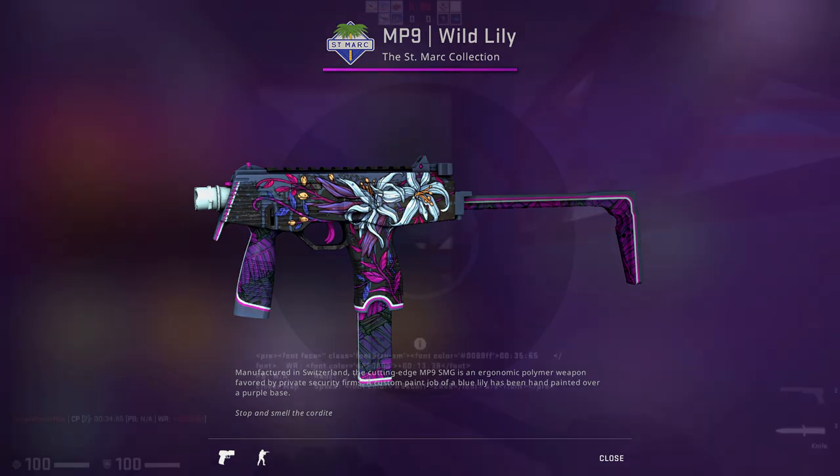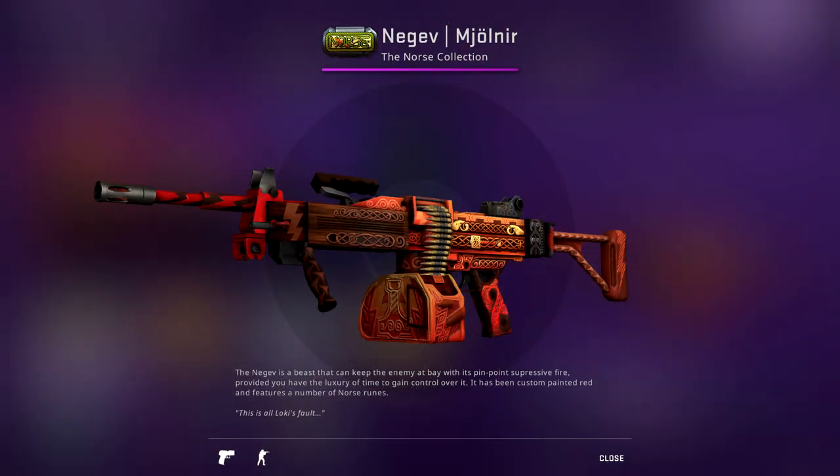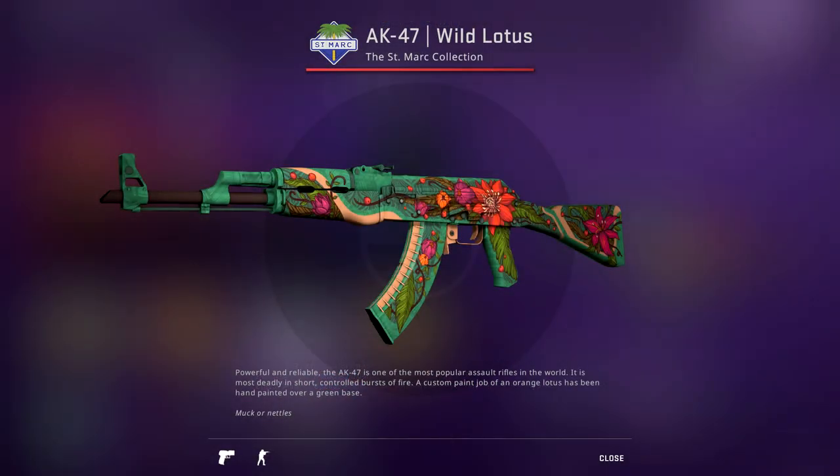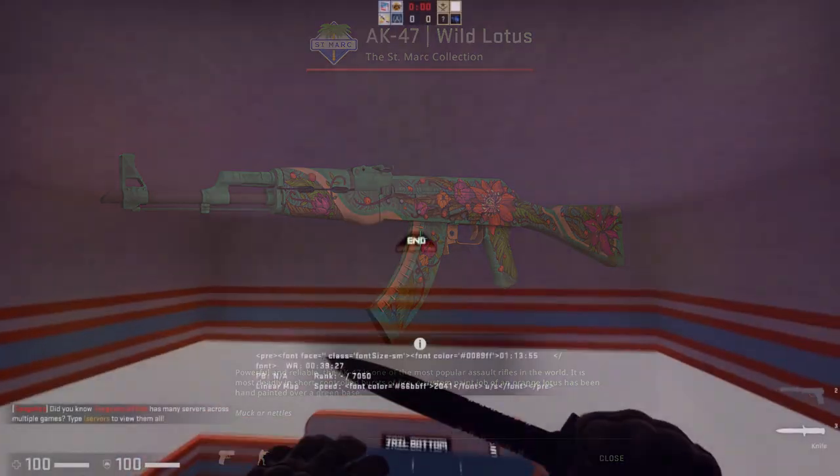If you're wondering why I didn't mention the Negev — it has the same reasoning with trading up to the AWP. The Negev doesn't look that great on its own and it's not going to be a strong investment because people don't really use the Negev with nice skins. On its own it's not a good investment, but because it trades up to the AWP, you could make that argument. For high-tier collectors, we have the AK-47 Wild Lotus, the red from the St. Mark Collection. The color scheme is a little weird, but it's a very good-looking red. If you want to invest in something expensive, this is going to have the same sort of effect as the AWP Gungnir.